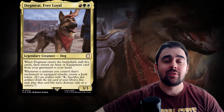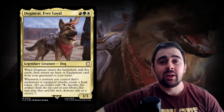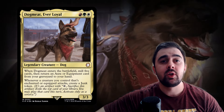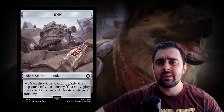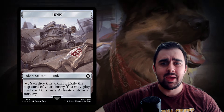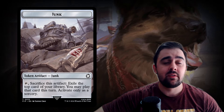For today's pre-con upgrade I'm going to focus on Scrappy Survivors — a Naya-based commander deck. The front-facing commander is Dogmeat Ever Loyal, a really fun and adorable looking dog. When it enters the battlefield you mill five cards and return an aura or equipment card from your graveyard to your hand. Also, whenever a creature you control that's enchanted or equipped attacks, you create a junk token. You can tap and sacrifice a junk token to exile the top card of your library and play that card until end of turn — providing a little bit of temporary card advantage.